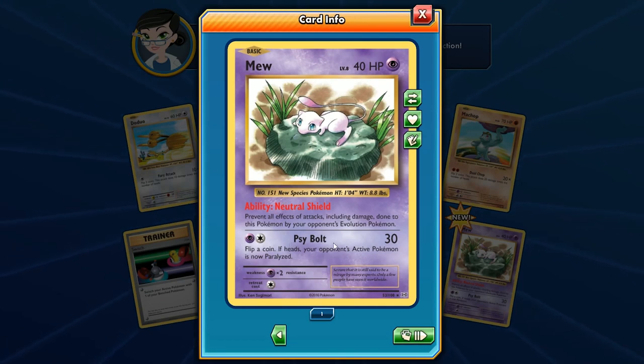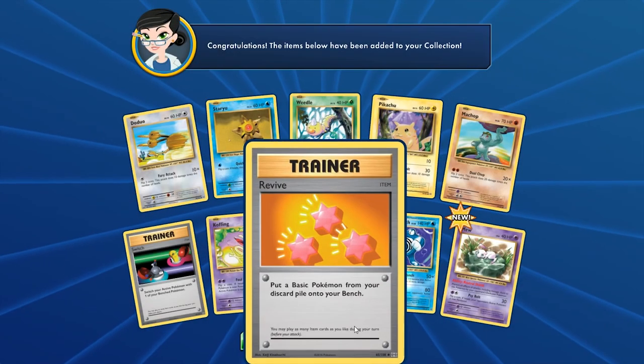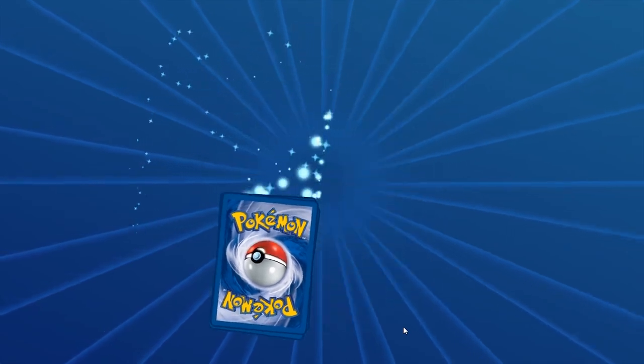Ken Sugimori great artwork — this is hollow, you can kind of see the glitter from its tail. Sidebolt hits for 30; flip a coin, if heads your opponent's active Pokemon is now paralyzed. These things are OK, but Safeguard and Neutral Shield aren't as useful anymore because Hex Maniac can shut this off. Plus this guy's only 40 HP, easy to knock out. Against Greninja, the Giant Water Shuriken is an ability, not an attack, so it goes right over Neutral Shield.